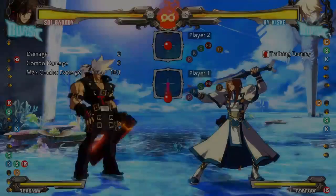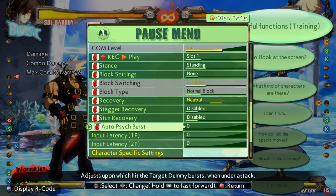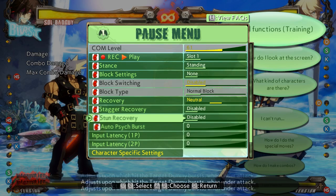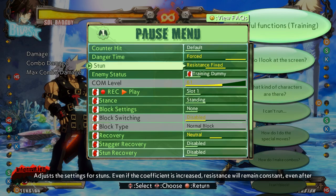Different attacks have different hit properties in the game. There's also counter hits — basically if you do an attack and it's starting up, and that attack gets hit out of its startup, the person who hit you will be rewarded with a counter hit. Counter hits offer more hit stun, which means you'll be stunned for a longer amount of time after being hit.